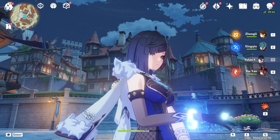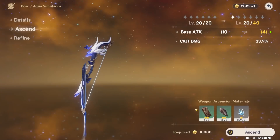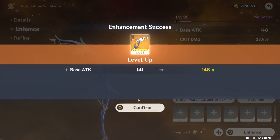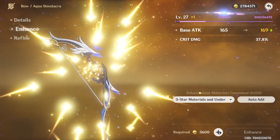Today, we'll be maxing the newest 5-star weapon, Aqua Simulacra. Still not sure if I'm saying that right, but I think there will be a little bit to farm because of these enemies. I haven't really farmed them outside of the first thing we needed them for. Thankfully, they are rather quick to farm. Unthankfully, they're a little scarce.